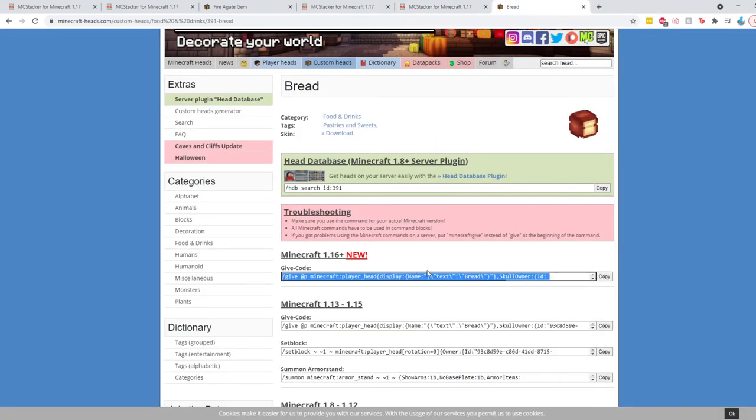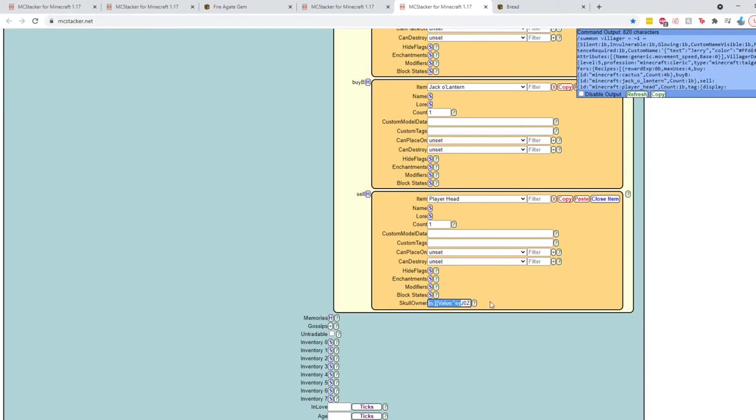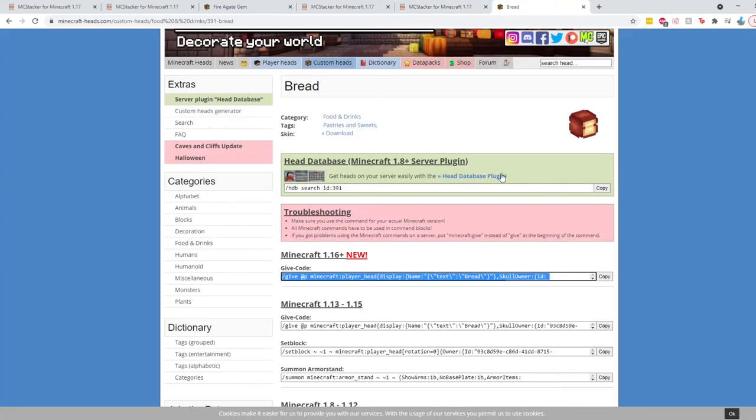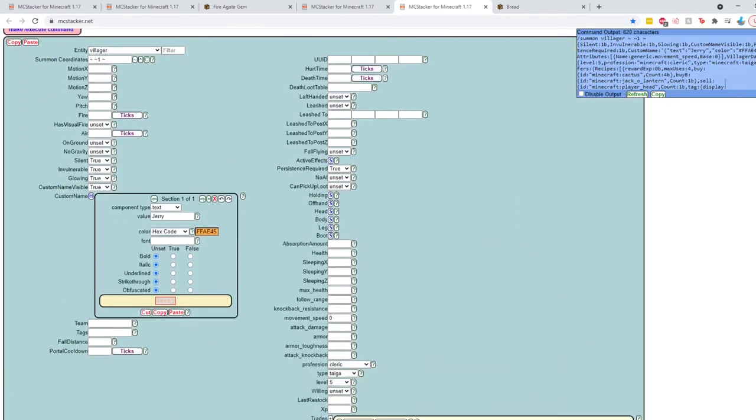We'll go ahead and pick this more HD reddish bread. If we pan down we can see that in Minecraft 1.16 and higher there's a give code. Heading back to MC Stacker, the site says the only thing you need is the give command from that website. So we click the copy button on the give code, pop back over to MC Stacker, and simply paste the entire thing into the skull owner box. This sets the player head that the villager is selling to be the code of that image head from the website.